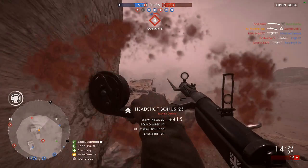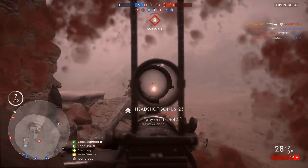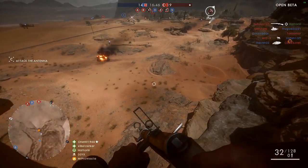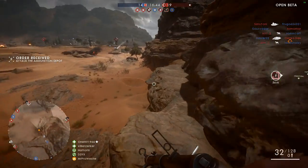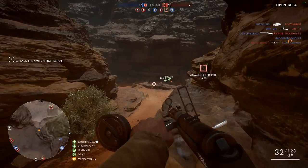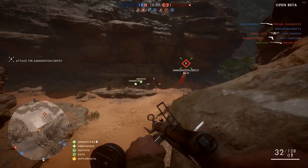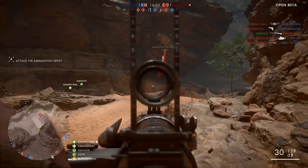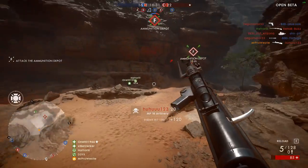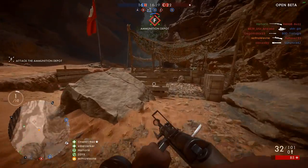Sometimes I'll be trying to melee kill somebody and it will charge at them instead, making me look like an idiot as I do circles around the player and end up getting shot in the back. And sometimes I want to charge at someone and it will just simply swipe my melee weapon out in front of me — that stops me sprinting towards the next objective, slows me down, makes me a target, and in many cases an enemy will come round the corner and simply kill me because I'm not ready for the gunfight.